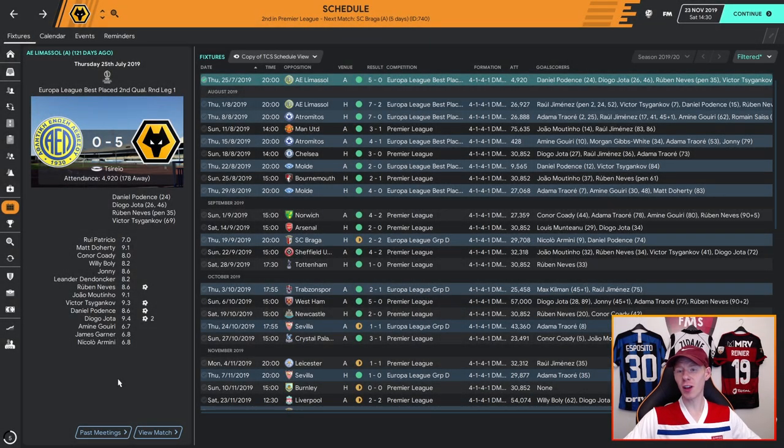Before we jump into the system, let's have a quick look at the results. We'll begin with the Wolverhampton Wanderers test. Started really well, performed very well in Europe. In the Premier League we managed 27 goals, only conceding 8, from 13 games. The most impressive thing was those big match performances: we beat Manchester United 3-1, Chelsea 3-0, Arsenal 2-0, Tottenham 1-0.